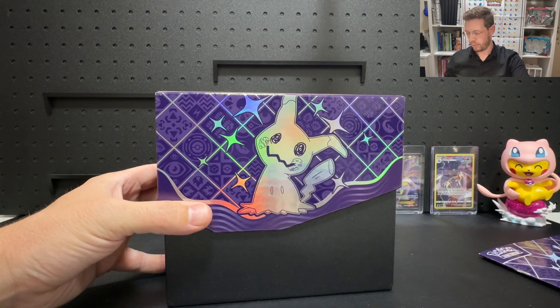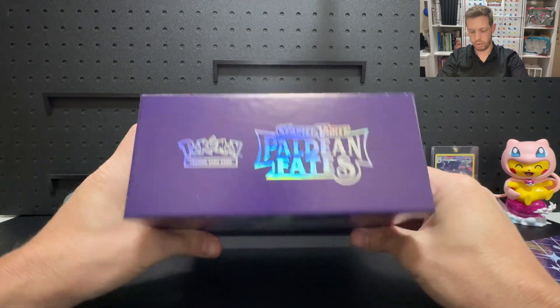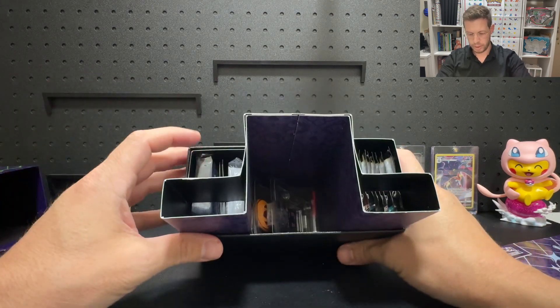So how about we pull this off and get rid of the outer sleeving? That's what our box looks like all the way around and on top — it looks great. Once you get that plastic wrap off, it looks really, really nice. Pop that top — let's get into it.